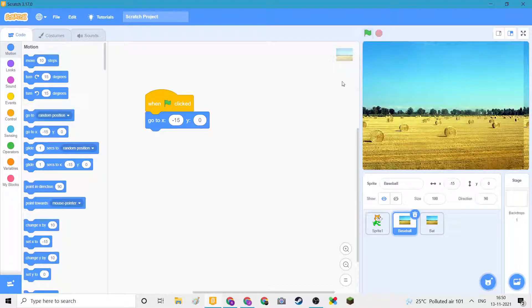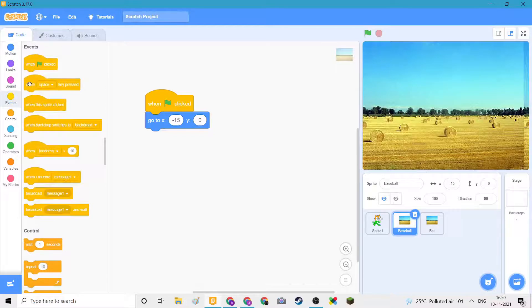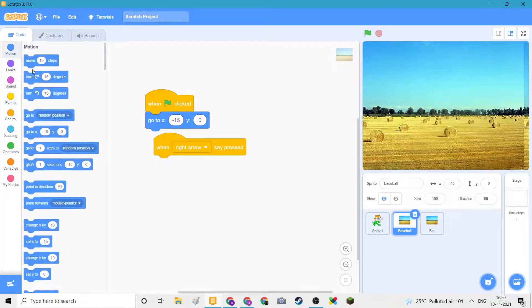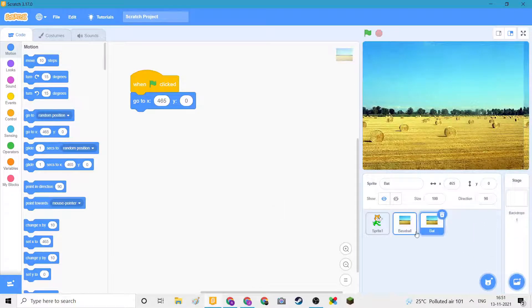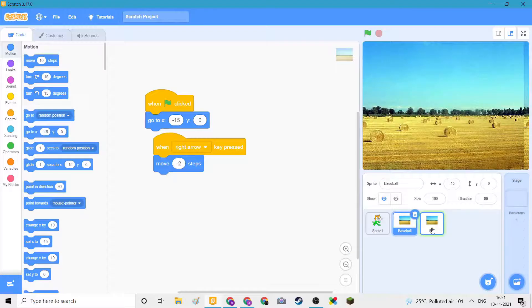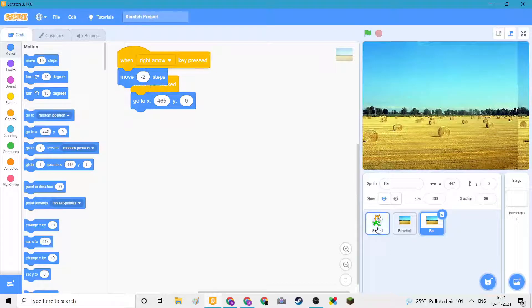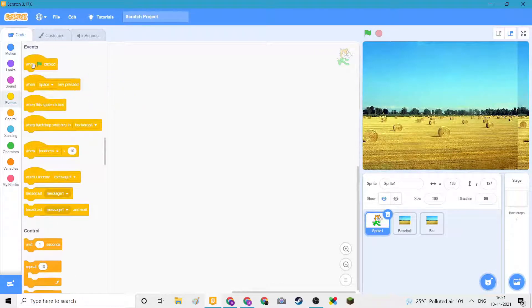So now when you press the flag key it comes. When right arrow pressed, move minus two steps — same goes here. So now when I'm pressing right it's moving. I'll go here — when flag clicked.